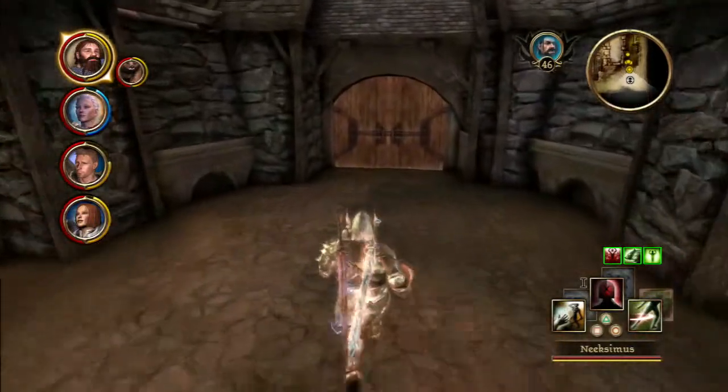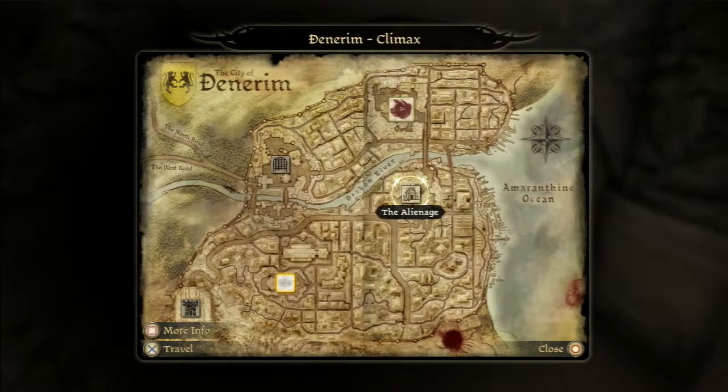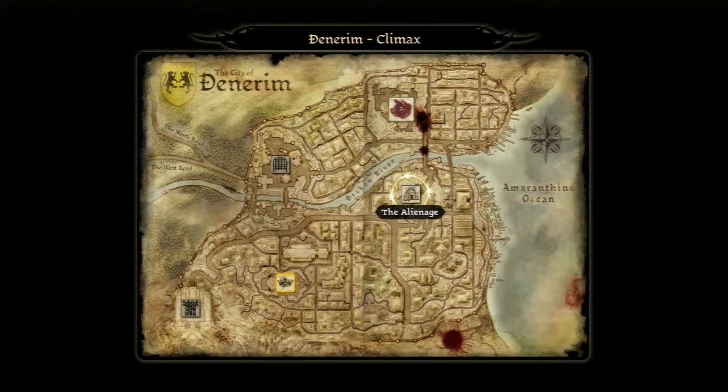Let's move on — we've taken care of one general. Let's head to the other area and take care of the other. We could head to the palace district right now, but let's try and take care of the second general in the alienage.